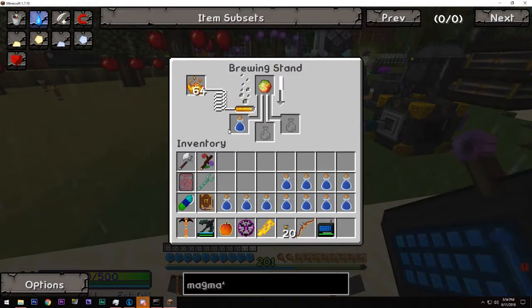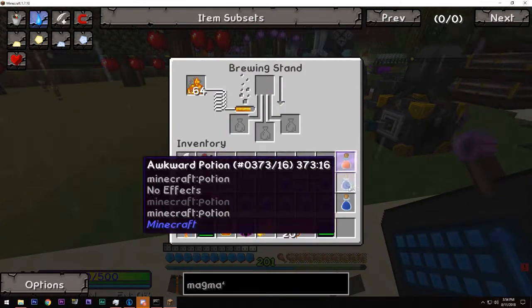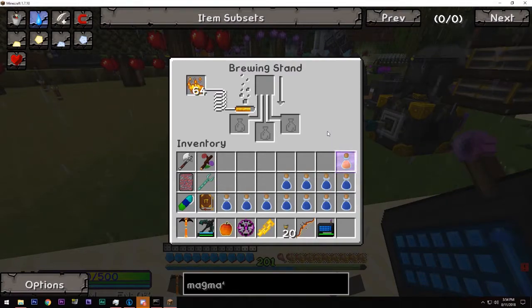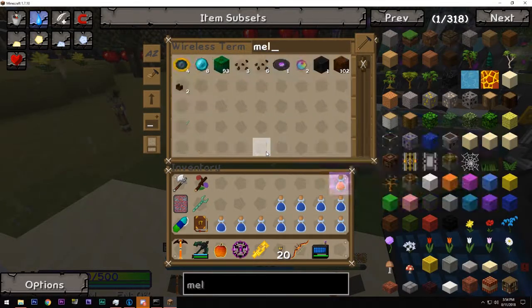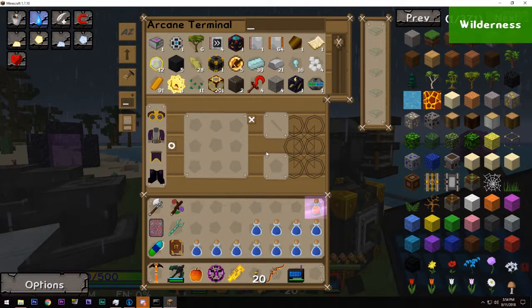I respectfully disagree, Charlie — it is hideous. It should be burned at the stake. Do healing, which is a glistering melon. You said it was beautiful, Charlie. You're a filthy liar. Do we not have... okay, we do have some melon, never mind.